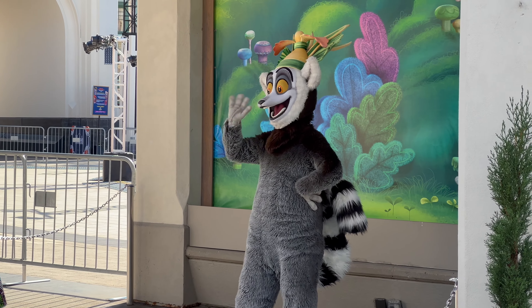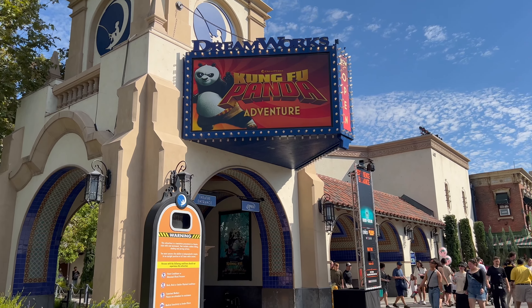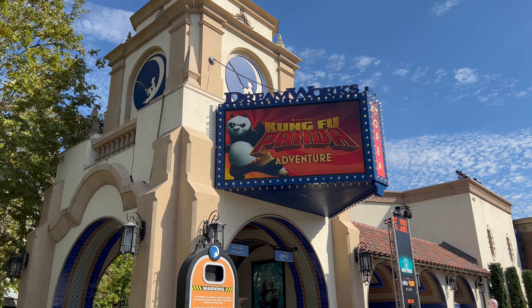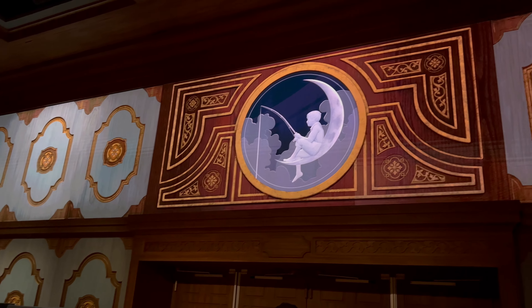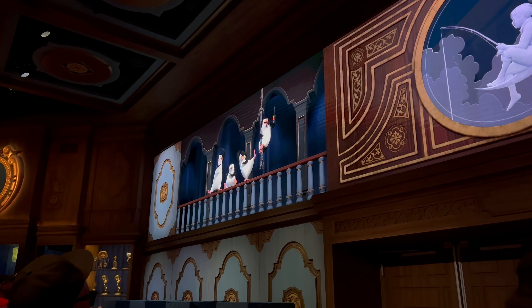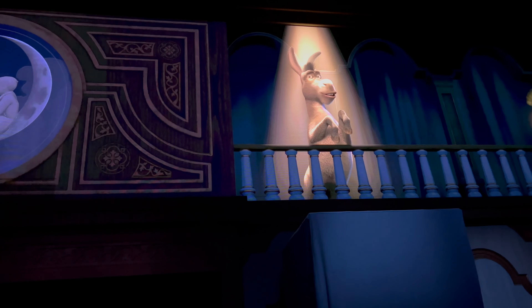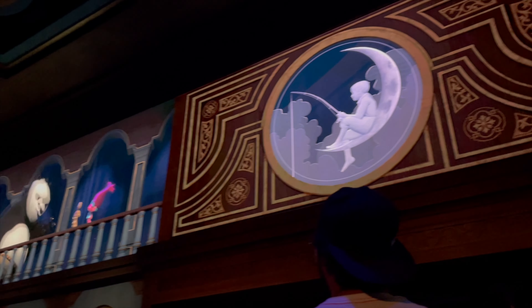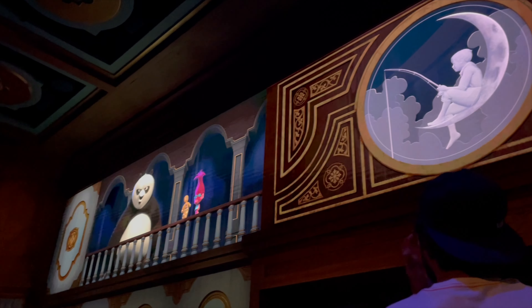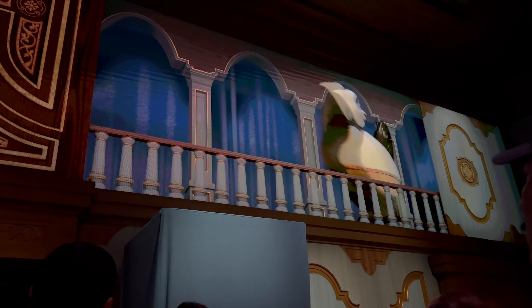We also got the sticky toffee pudding. This is also really delicious — I love how they put cold ice cream on top and the toffee pudding is warm. When you cut into it, it does have good toffee and melted caramel in the middle, so it's really fun to work towards the middle just to get that taste. I give this one a 5 out of 5. I love the sticky toffee pudding.